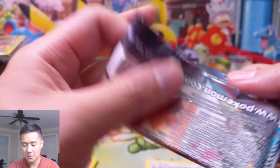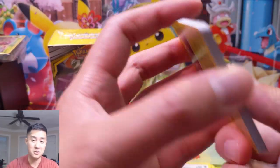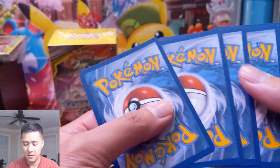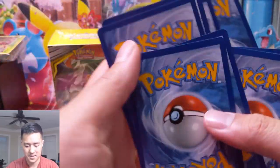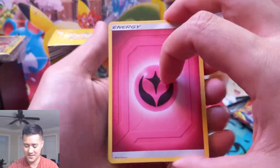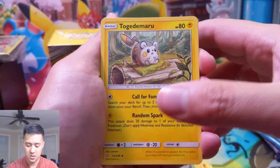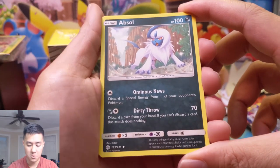So far we've gotten some pretty good pulls. We did get an alternate art — we actually pulled a lot of secret rares so far — and we did get the Solgaleo Lunala one, although the other one is so much better. All right: Tropius, Togedemaru, Absol — discard a special energy from your opponent's Pokémon but it doesn't do any damage.